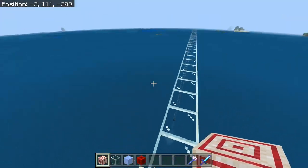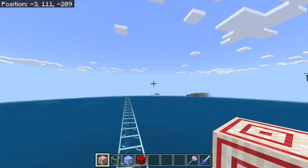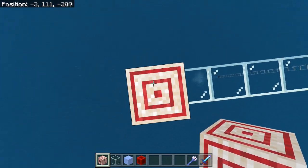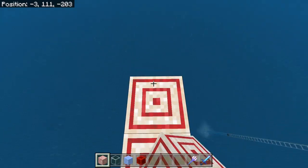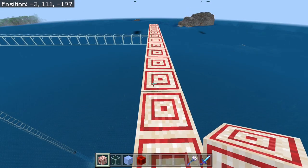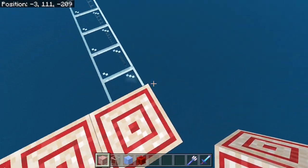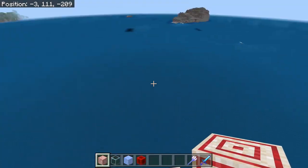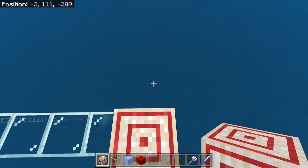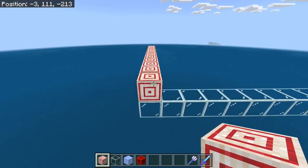Then we're going to jump up here and go to the south. We went 13 blocks this way. And then once we come back over here, we're going to get a total of 30 all the way in that direction. So I'm going to put another 17 in over here.